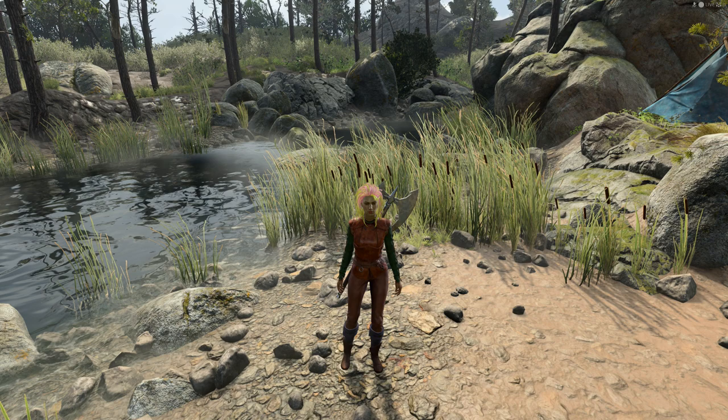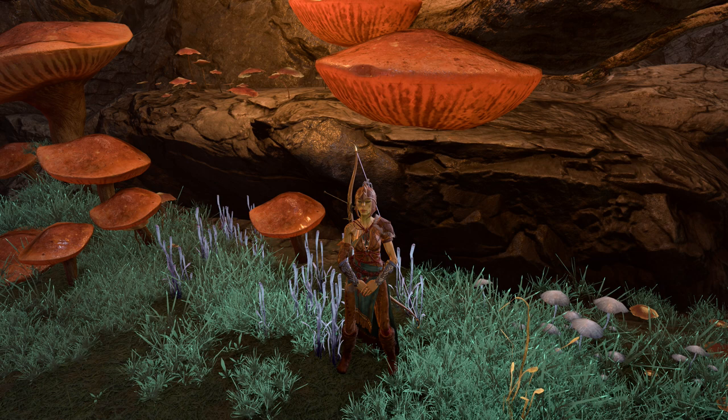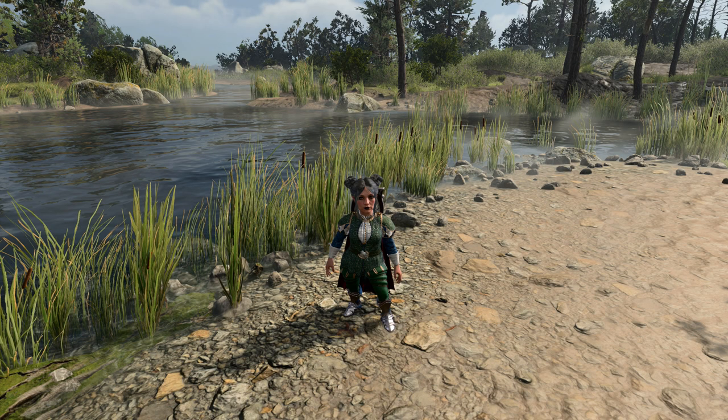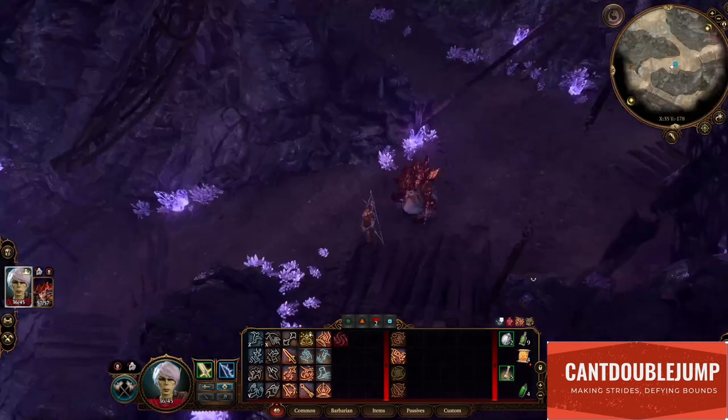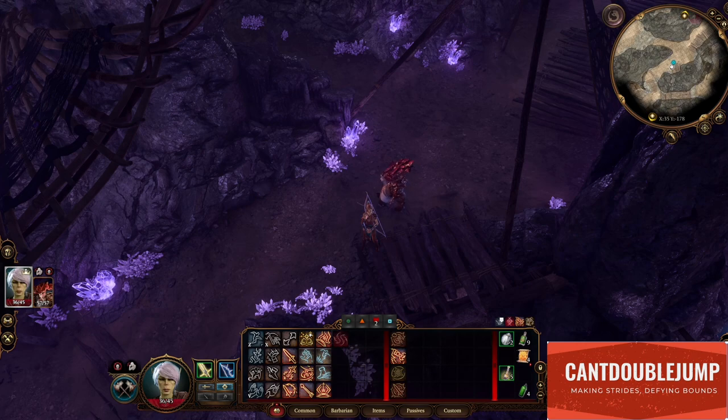At the moment, these are sort of the best you can do with photos — just these landscape shots. If you press F10 you can take the user interface away, but you can't really zoom in, so it's limited. There is a way to get the nice close-up ones that I've done for the title screen, so let me show you how I did that.